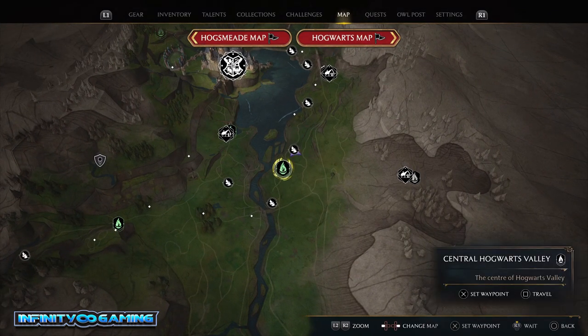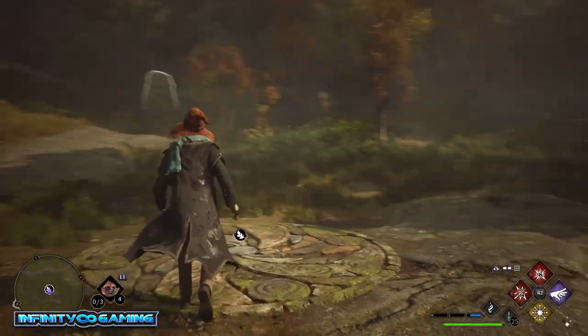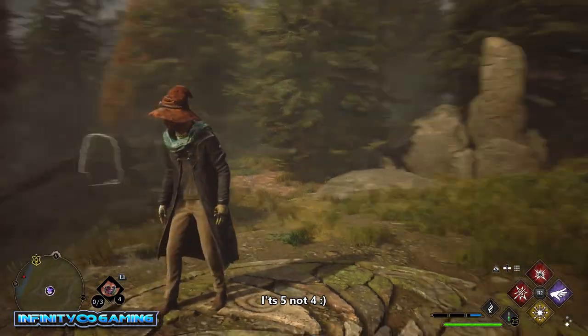Right here you can just take this waypoint to get here quickly if you haven't unlocked it. So what we get when we put the leaves on is four of those stones popping up.